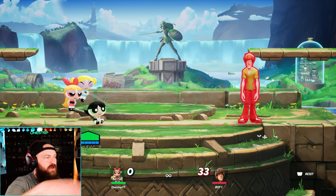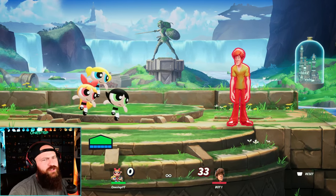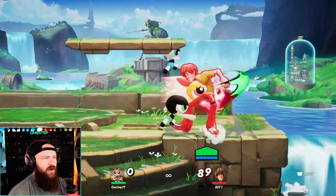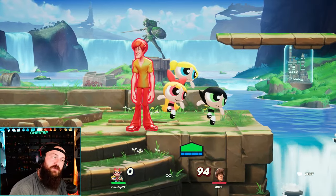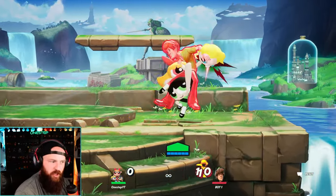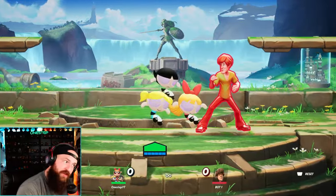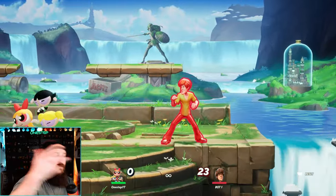Their normal attacks are pretty much the same no matter who the leader is. You have a side attack combo — one, two, three. Down attack is really good because it actually sends out two Powerpuff Girls back and forth, which is great for edge guarding. Up attack is great because it's multiple hits with awesome kill potential, and you can charge it as well. Neutral attack is a pretty good slide with really good reach, also chargeable for more damage, knockback, and range.